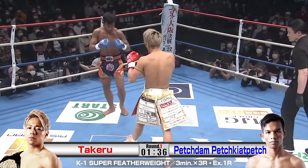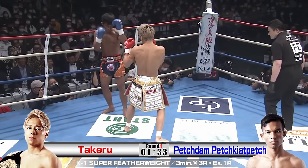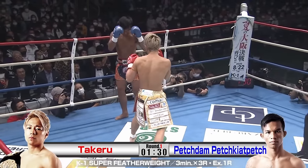Notice that since Takeru has been establishing so much inside low kick against Petchedem, watch his legs — he's constantly retreating the lead leg first to avoid the kicks, but that would make him very vulnerable to punches later down the line.